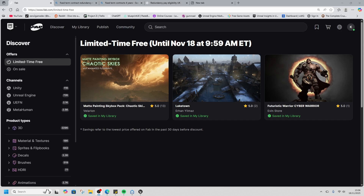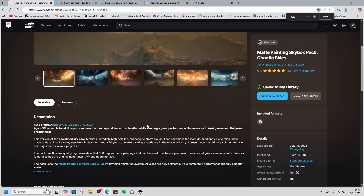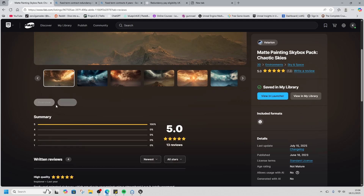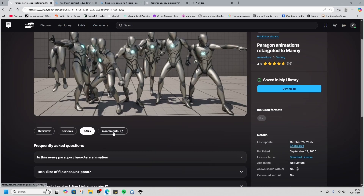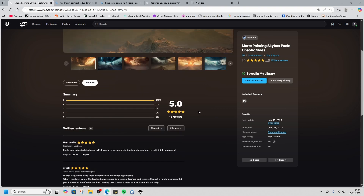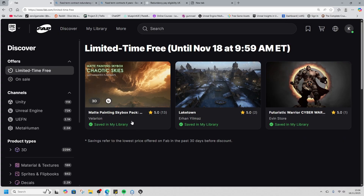It's free for the month, but more importantly — and this came out of left field — reviews are back on Fab! We have a reviews section here that you can click on, get access to the reviews, and write a review. Oh my god, we're living in the good times. You can see all the reviews, the FAQs, and comments are still in a forum somewhere. It's updated the reviews from when they were reviewed in the past as well.